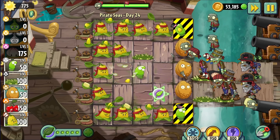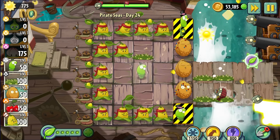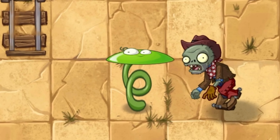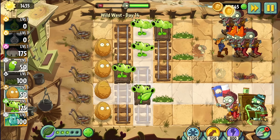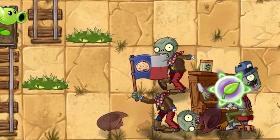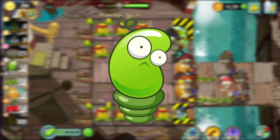Springbean, while being really good in Pirate Seas — basically having a Doom Shroom-like plant food in the world — just about everywhere else, Springbean is useless. It just kind of exists after Pirate Seas, not doing all that much. While Spikeweed still has some use outside of Pirate Seas, like against Piano Zombie for example. That is why Springbean is the worst plant of Pirate Seas.